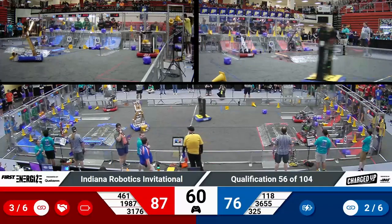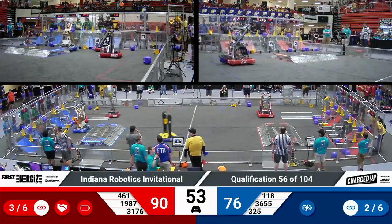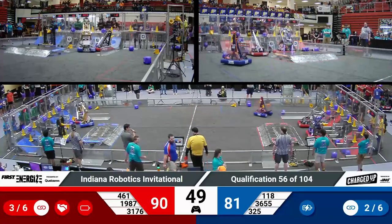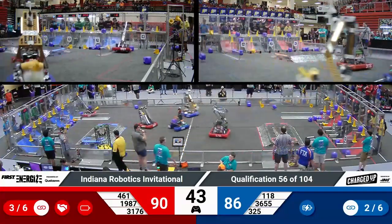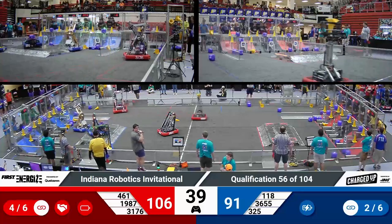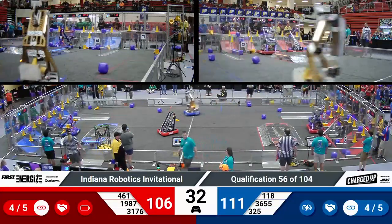One minute remaining. Blue is trailing by 14 points. Red alliance trying to maintain their advantage. 31-76 snatching up a cube from the blue alliance's zone, quickly turning around to score it on a mid-node for the red alliance with 40 seconds left. Blue now trailing by 15 points. 36-55 seems like they were moving a little bit, but still having connection issues.